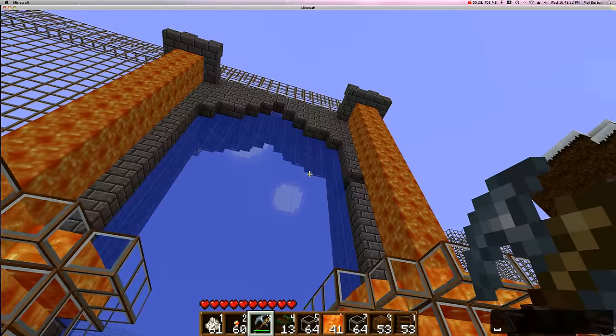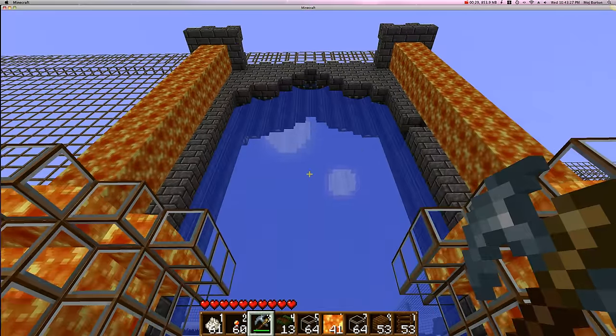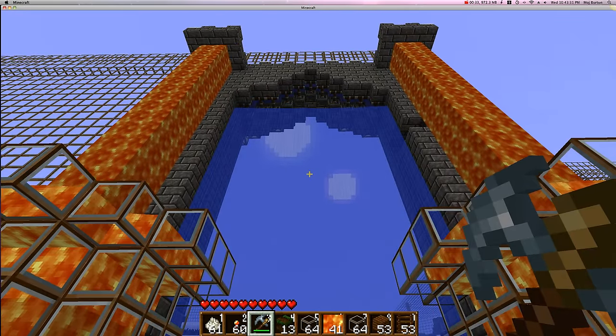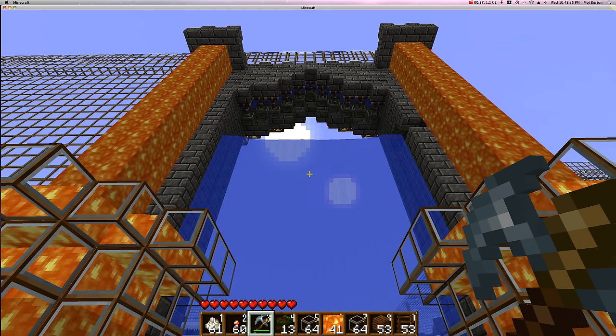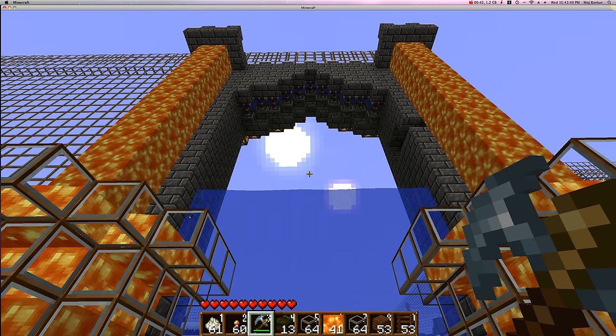They're connected by redstone going all the way down underground, up to this pressure plate. So when standing on it, they extend, they cut off the water supply and it falls down, and it makes for a pretty sweet entry. It's completely ornate — it doesn't stop creepers or anything, but I just think it looks kind of cool.